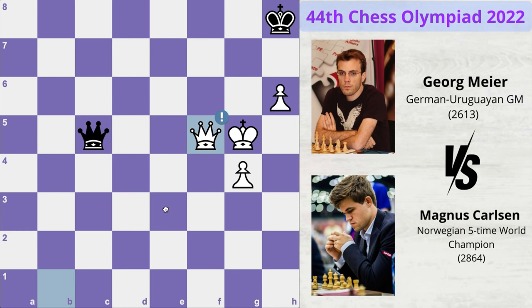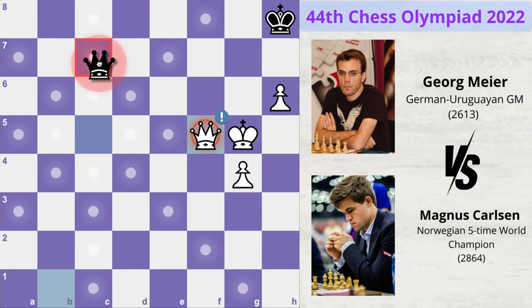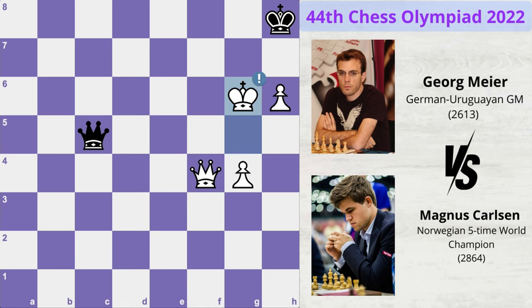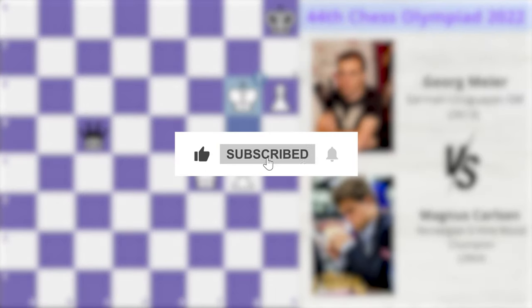Instead of checking the white king, a better move for black was queen to c7, which would have given some control over key squares and allowed the king to fight against white's army. But black made the mistake of playing queen e3 check and that move made him lose the game. Since there was no way of saving it, George Meyer resigned. This game was played in the year 2022 at the Chess Olympiad. If you enjoyed watching this game, do like this video and subscribe to the channel.